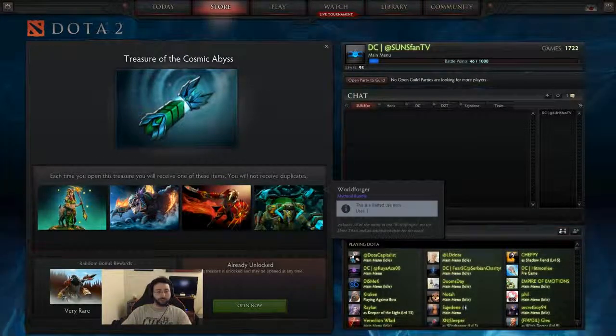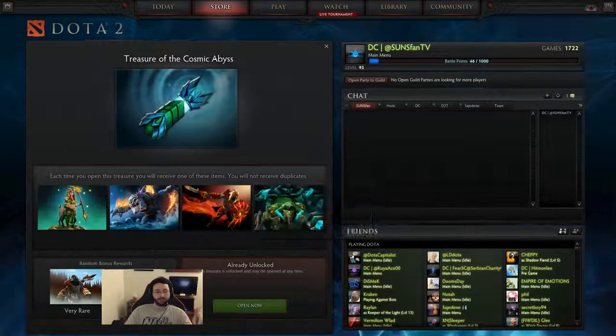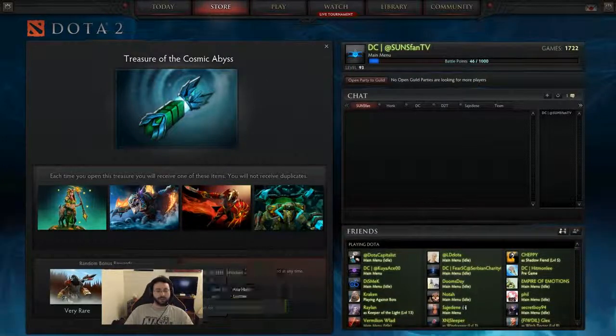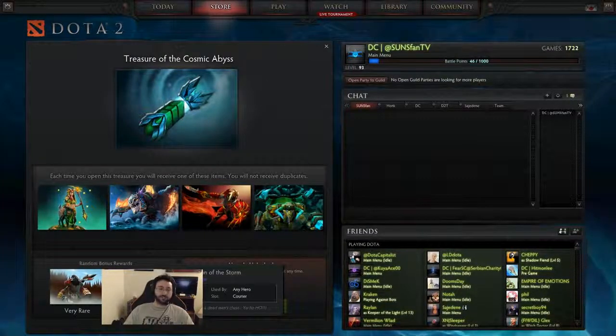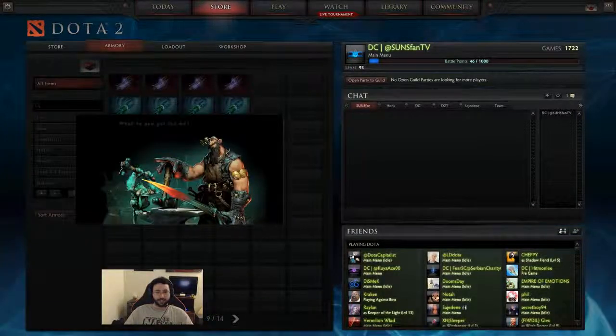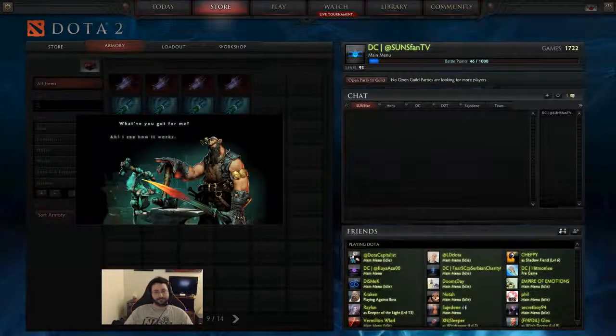So we have four sets like the last chest. Another difference I didn't mention is instead of one rare chance, you have two — except one, which is a Clockwork set that I think is the first of its kind, and is very rare. Then the extremely rare is a really cool courier that was essentially made for Kunkka the hero, not the person.